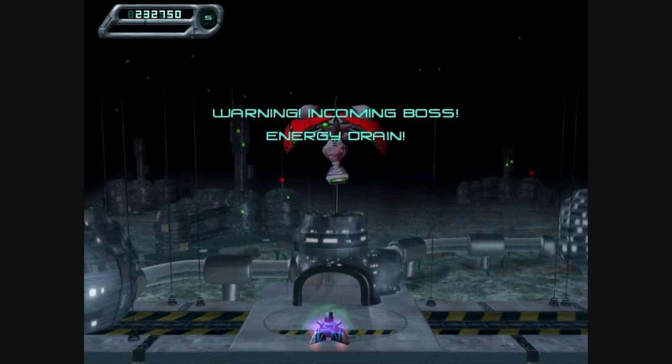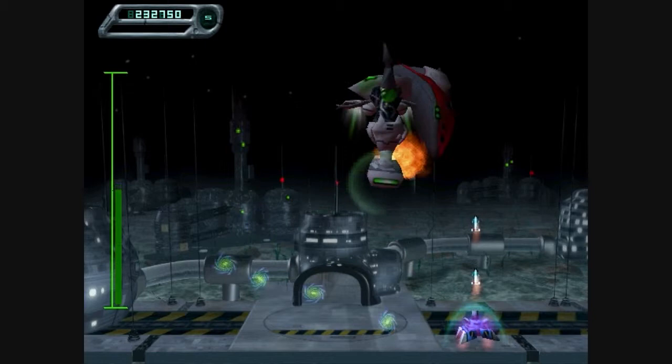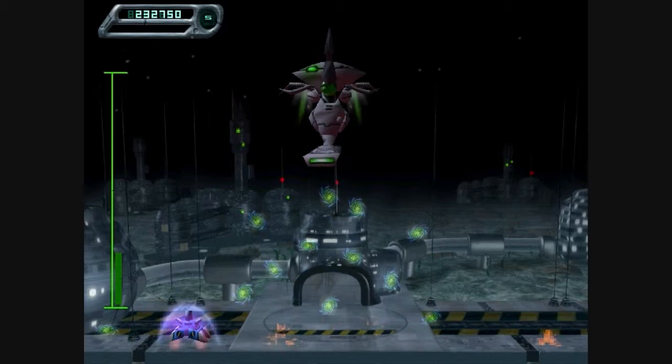This one you need to try and kill its wings quite early, or it will start going mad. It stops when you destroy one of its wings. You just need to try and clear it nice and quick. I can't actually shoot through these so I'm just going to have to dodge them until he stops.